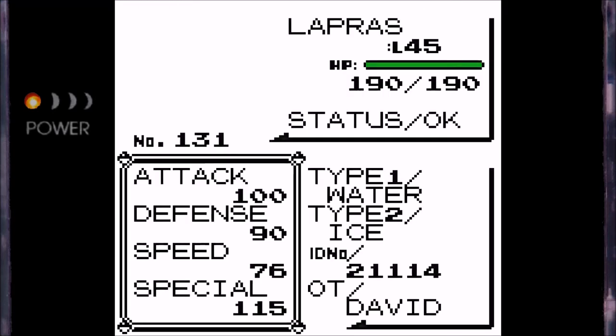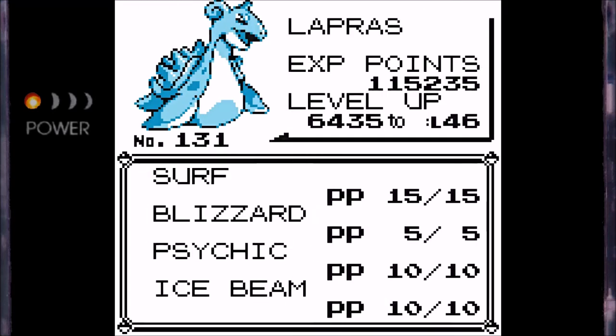For Lapras, I've replaced Confuse Ray with Psychic, which I didn't even know Lapras could learn until someone pointed it out in the comments, so thank you very much for that. This will give us quite a bit of coverage on Pokemon that are weak to Psychic, which in this game is a lot. I have also replaced Body Slam with Blizzard — some people might be confused, thinking Blizzard is only 70% accurate, but not in this game. In this game it's 90% accurate. Body Slam we don't get STAB for, but Blizzard we do, so I figured it was a good trade-off.